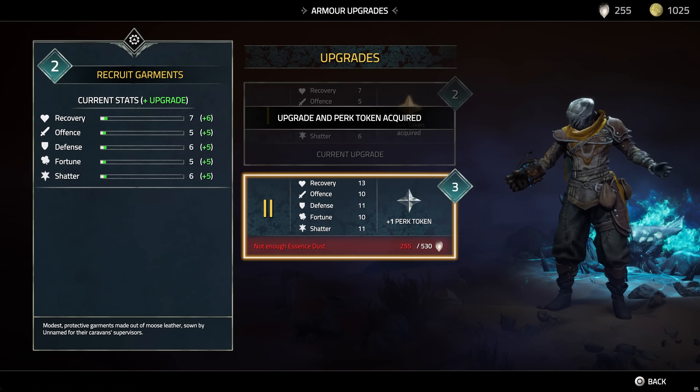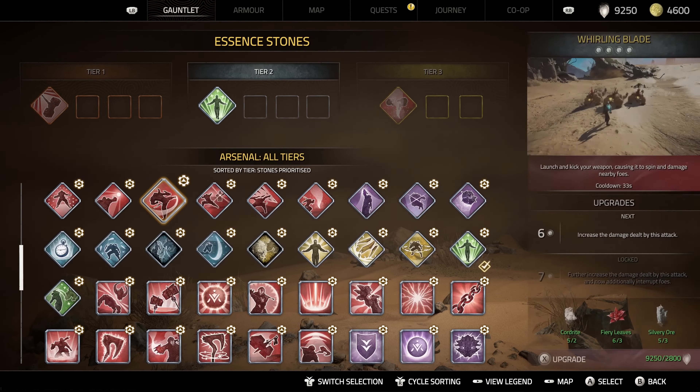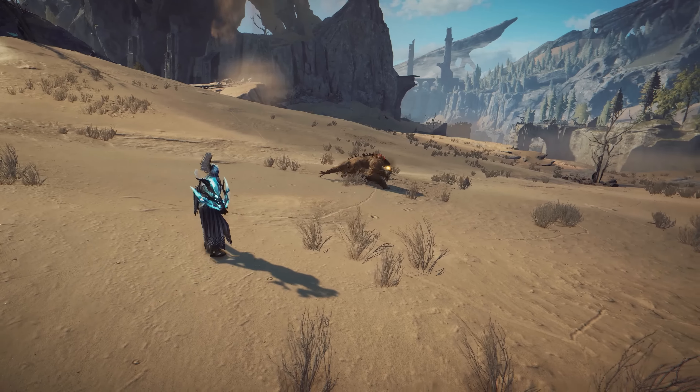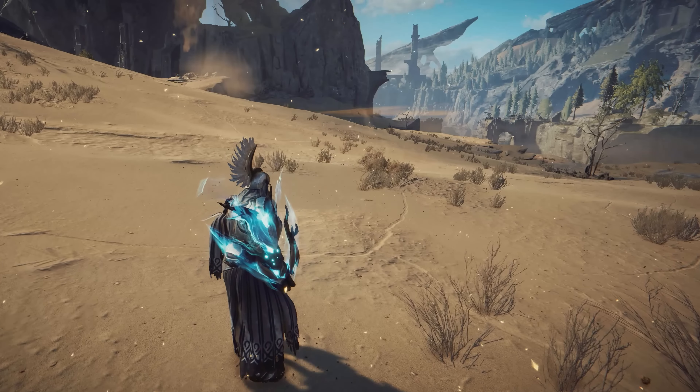Momentum is also heavily tied into playstyle customization in Atlas Fallen. On top of armor sets with different stats to collect and upgrade, and idols to pump up your healing abilities, the game also features more than 150 essence stones to completely shape your own way to play.